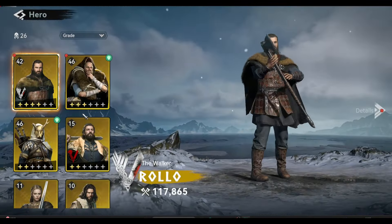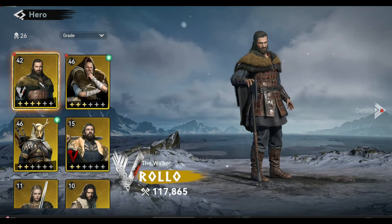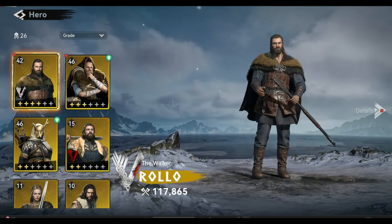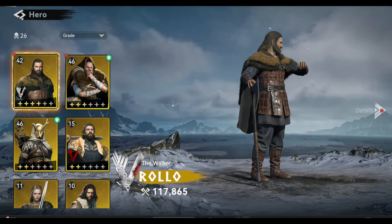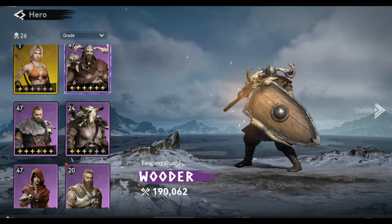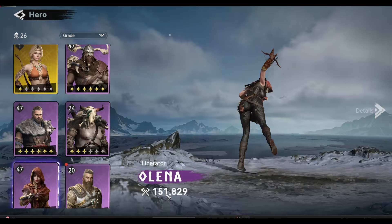We can see here that we have already leveled up Rollo to level 42. This is where I can check who is my strongest hero currently. You can see the might below their name, but I think my two epic heroes are my strongest for now — they have the highest might on the list.